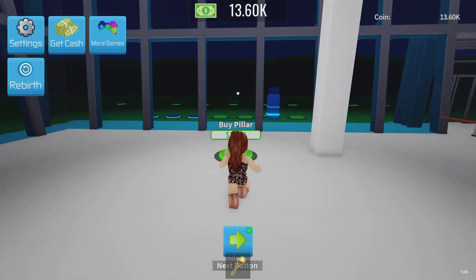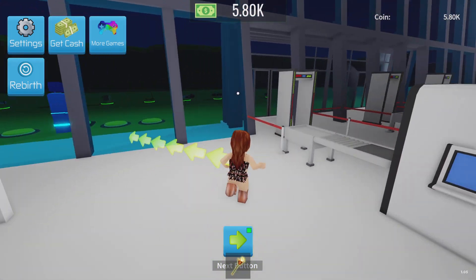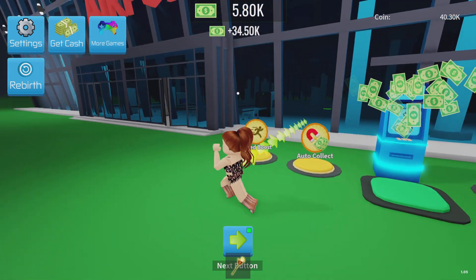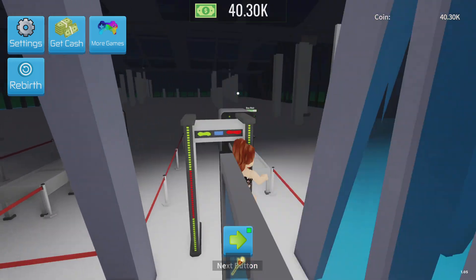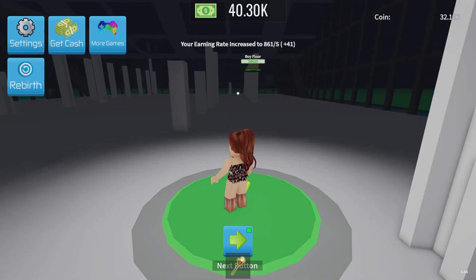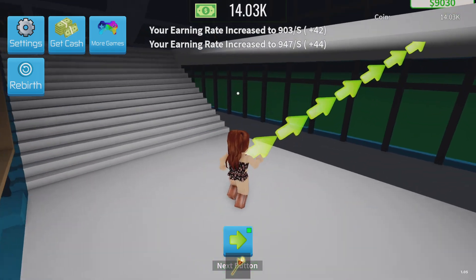We can also get this pillar, and this one as well. What's that one for? Five stairs — we can get some stairs, it'll speak to the second floor. We need some more money. Actually while I'm doing this, comment down below any other games you want to see on or off Roblox — it's always interesting to know what games you'd like me to play.